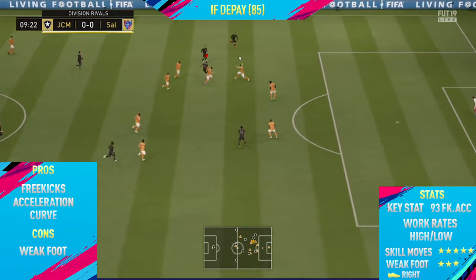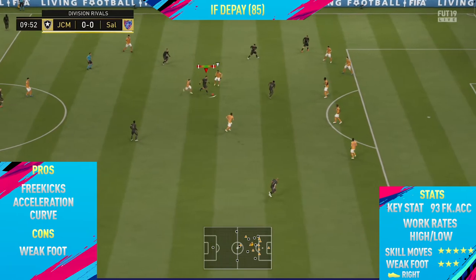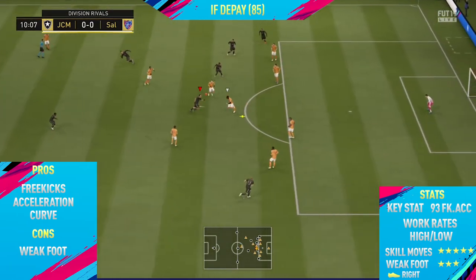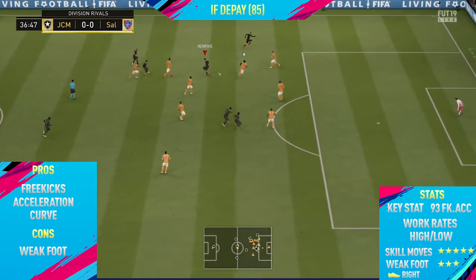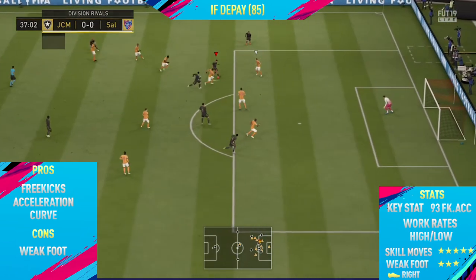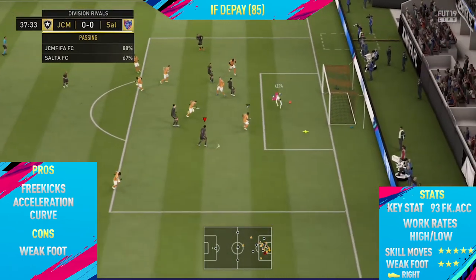The final pro is this guy's curve — he has around 87, or maybe 91 curve once you apply a chem style to him, so it's just absolutely insane. His finesse shots are so overpowered; as you can see from the edge of the box, just take the finesse shot because a lot of the time it will just fly into the top corner.